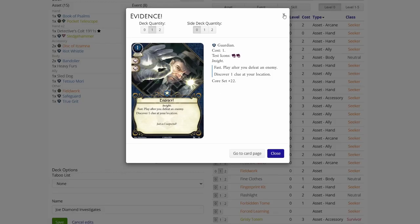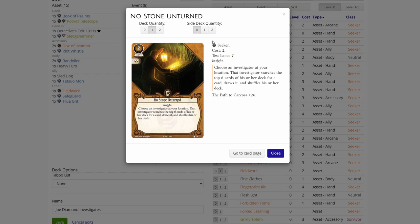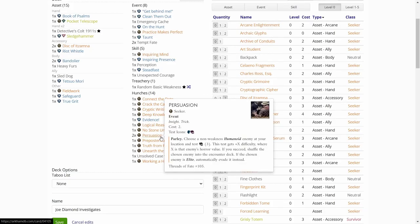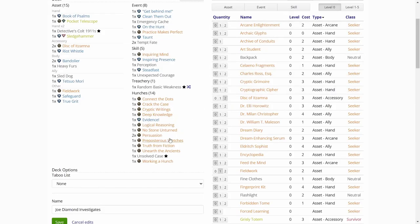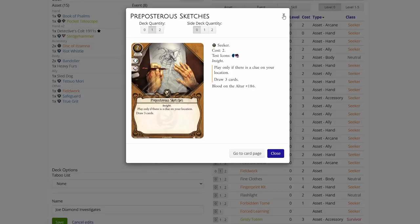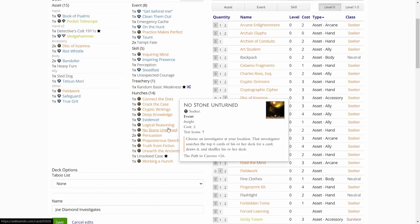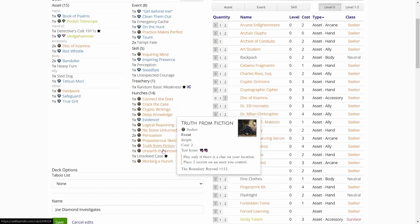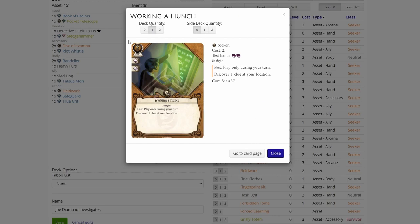Evidence — always okay. Logical Reasoning — might be good. No Stones Unturned — pretty good. Persuasion — we have a lot of Humanoid enemies so this might be useful. Preposterous Sketches — card draw, nothing special. Truth from Fiction — gives two icons, so it'll go into our deck. Unearth the Ancients — we don't have that many Relics so not useful. Working a Hunch every time — this is really good if we get it at the right time.